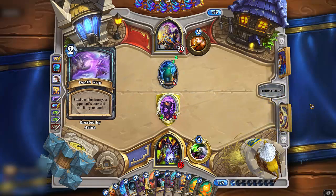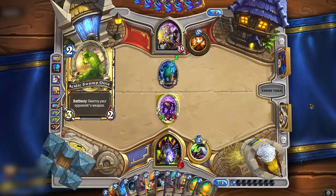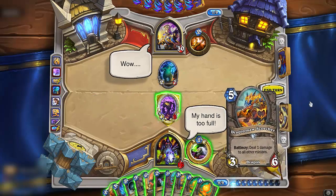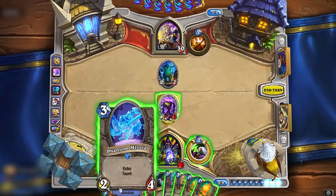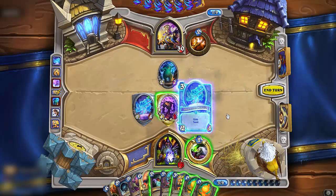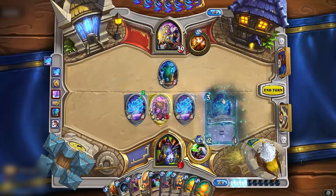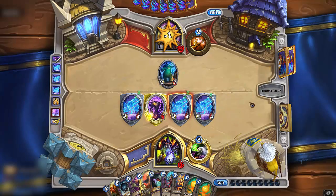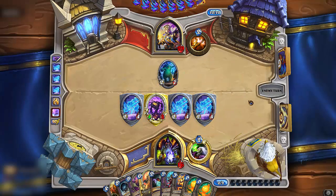And we all know how good zero mana cards are for Rogue — do we have to mention Edwin Van Cleef, maybe the Auctioneer? These cards just love zero mana cards. But even if you don't use those synergies, clearing a threat from the board is always good, because surviving is essential for Thief decks. And this is yet another tool that will help survival until you get your Thief Rogue RNG fiesta going.